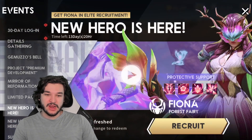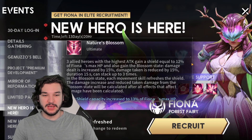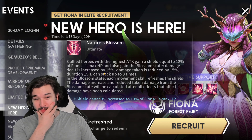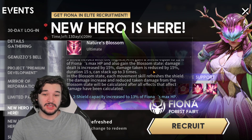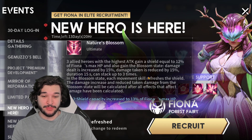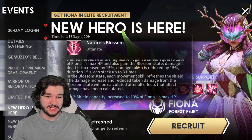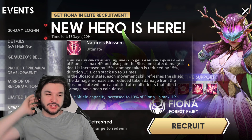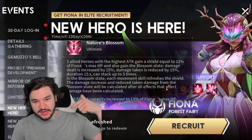The new character is Fiona. I'm pretty excited about her — she's got some really nice things going on. The damage dealt that she increases in the blossom state is 15%, which can stack up to three times, as far as I can see. So that is huge — up to 45% increased damage and 45% damage reduction, which means I think she's going to be pretty critical.